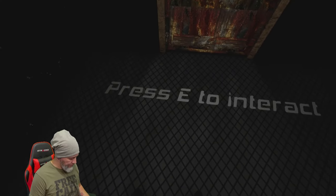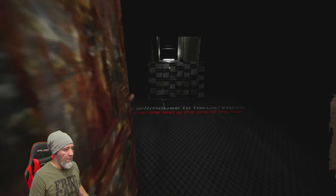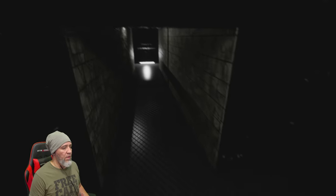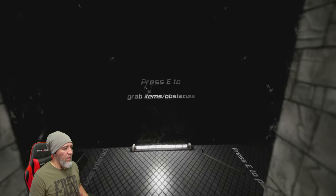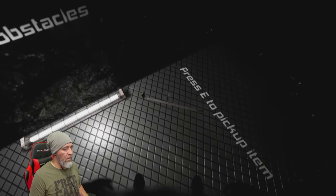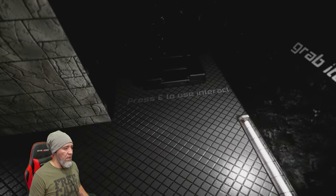I did it! Okay, E to interact — I guess I gotta open this door. Oh look at that. Hold left mouse to focus. Press E to grab items or obstacles. Get over here! Get over there, okay cool. Got to crouch. Okay I'm in, I'm running. Press E to pick up items. Too close, too far — okay here we go, E. And then press E to interact.